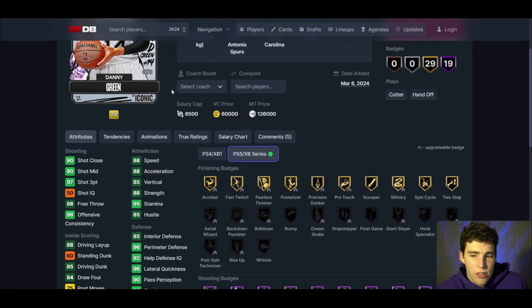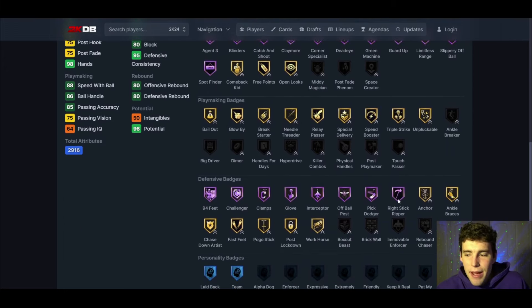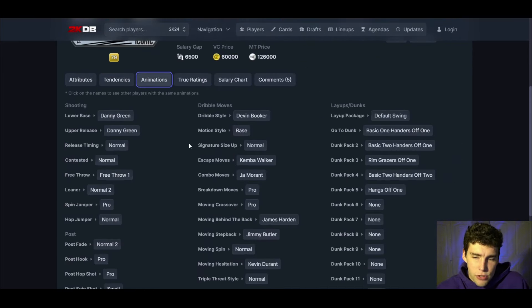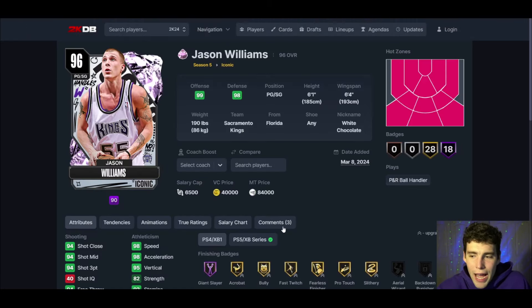Danny Green up next: 97 three-ball, 88 speed, really solid defensively. Think of him as a 3-and-D type player. No immovable enforcer — you cannot apply that badge manually. Shooting-wise it's going to be fantastic. Debug dribble style, but Danny Green on normal timing again is not something I'm going to hype up. Normal leaner, another normal timing release. Give me Franz Wagner over Danny Green 100 times out of 100. It's not even close — Franz Wagner is so much better. Do not buy Danny Green.